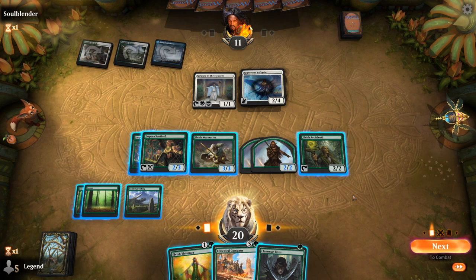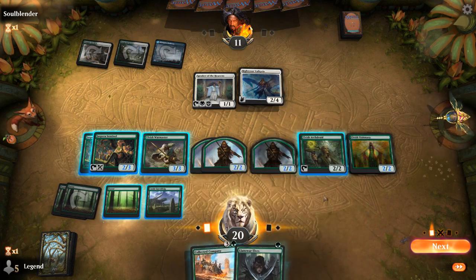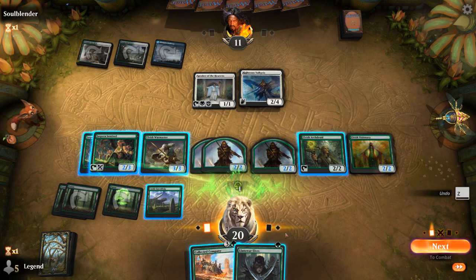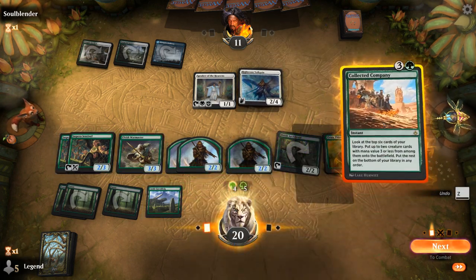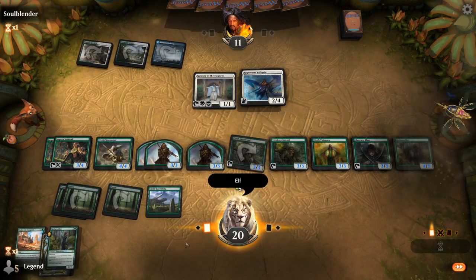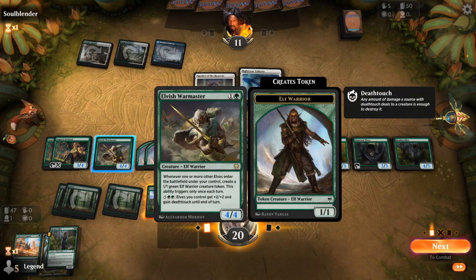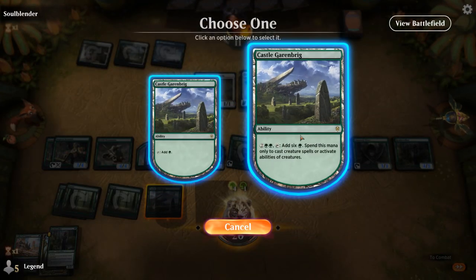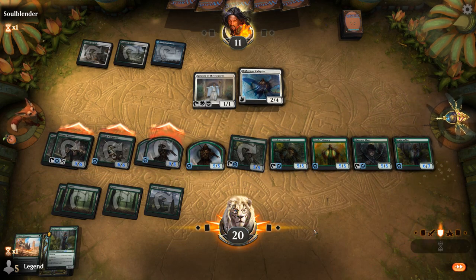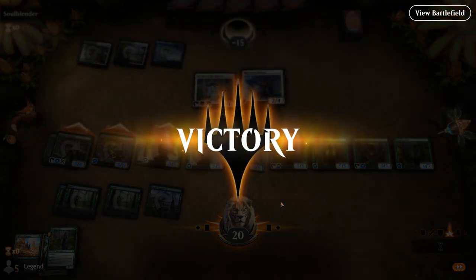Next turn we should be able to cast everything. So step one, probably play Visionary. Right now the Archdruid taps for 8. Maybe play the Elves, then tap for 9, cast a Company — we hit another Archdruid and a Realmwalker. Name Elf. Another Realmwalker on top we can play. We could also activate Warmaster here, even using Castle Garenbrig to make one extra mana and then just activate Warmaster and attack. The Angel Company deck probably doesn't have a great way to recover from this, but might as well close the game while we can.